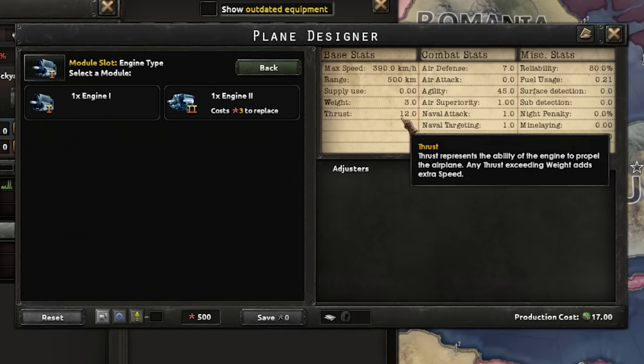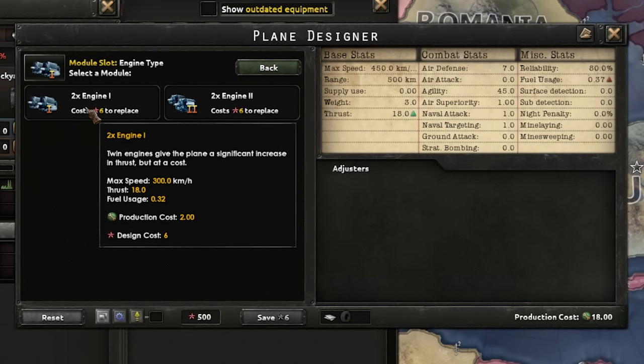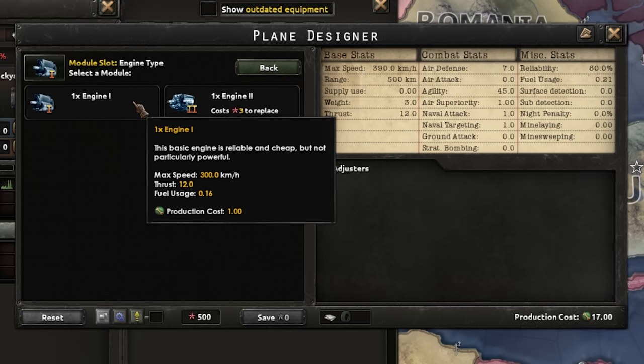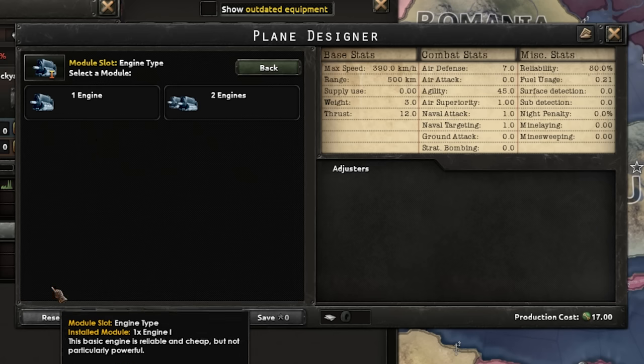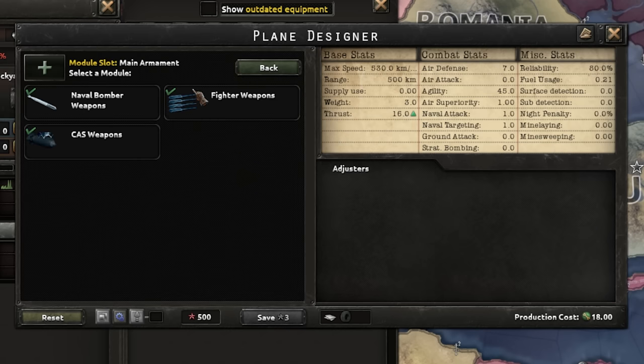You select the engine - in this case a single engine, which is a tech one or tech two engine. If you increase it you get more thrust and more speed, which obviously helps in combat. You can have a double engine too - think of a heavy fighter with one engine on each wing. Then you decide what to put on the front of the plane, which determines what kind of plane it's going to be. I'll make a more in-depth guide to this - this is just a basic overview.